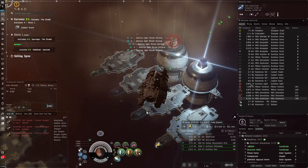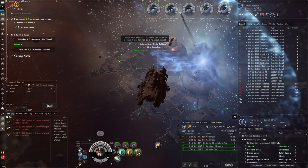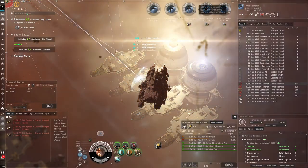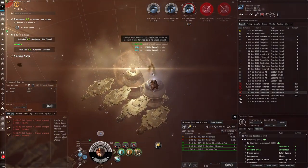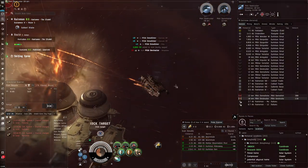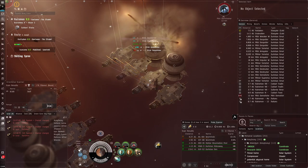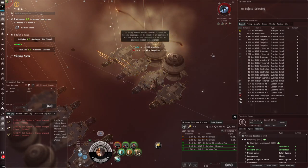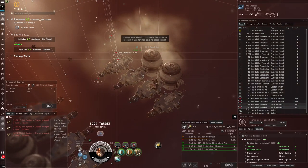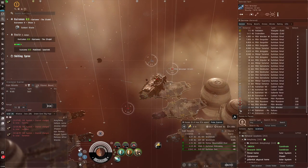In the dens there are different variants — some require you to destroy the light missile batteries to trigger the later waves. When I was a newbie I'd just kill all the NPCs and think the site was finished, but if you can still hear the Garista's background roaring noise, you need to take out the light missile batteries. They act as a trigger for the next spawn in some variants of the Garista's Den.